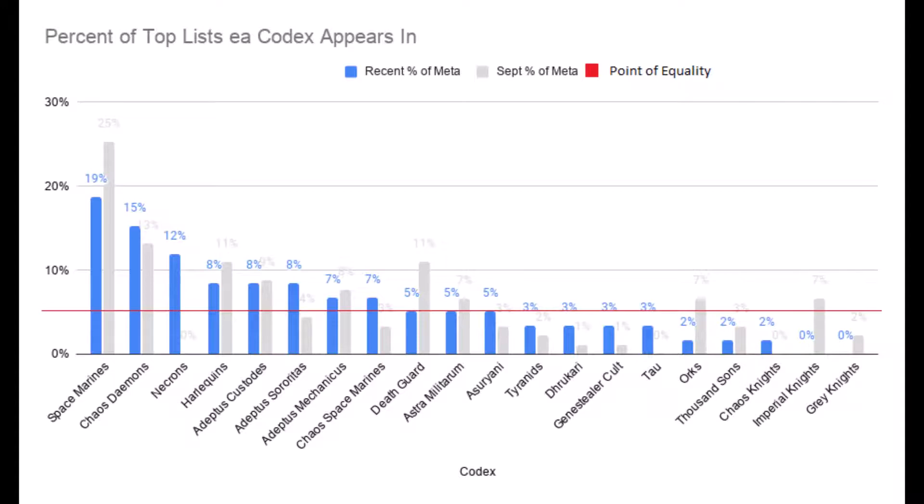Next are the Demons. Their lists don't mind being on their own, as well as with Heretic Astartes, because they are also a good counter-faction to the high AP Space Marine lists — if you've got a high invulnerable save, what do you care about their AP? I did find one Chaos Knight list — it was just solo knights. The Eldar are still very Harlequin-heavy, with the occasional Craftworld or Drukhari support detachment.